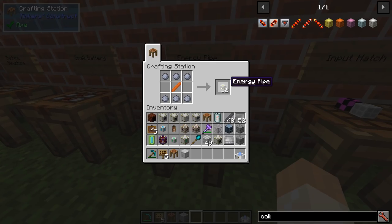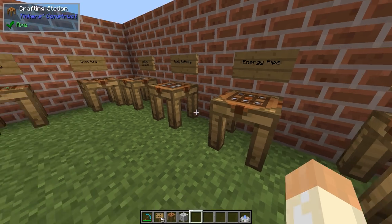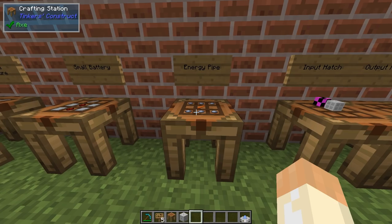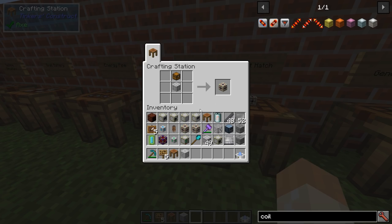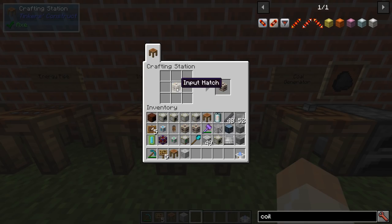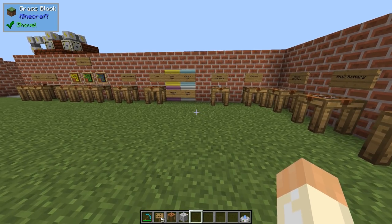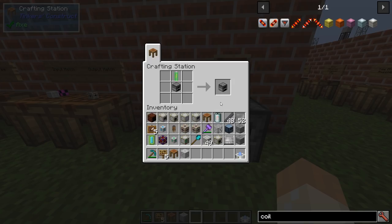Before we start building, I should mention that we have something called an energy pipe - copper rod and clay. This is your way to transfer power in this mod, though you can use other mods' power systems as well. For this video I'll only be using these energy pipes. We also need a few final blocks: the input hatch, which is just a structure and a chest, and the output hatch, which is a variant of the input. You can also create energy in the mod itself.